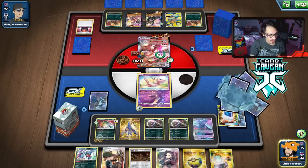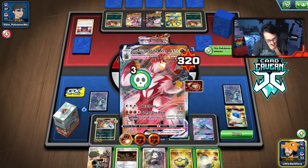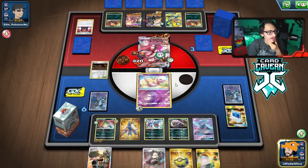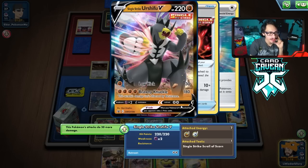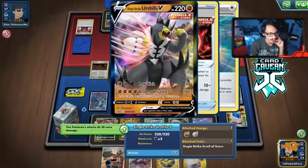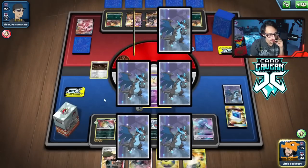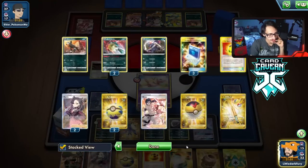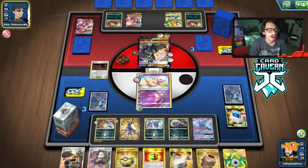We hit the Urshifu for 30 — they can just knock me out with Furious Anger, so we have to make them find the KO on my Mew. Recycle Energy and Urn are good. Rocky Helmet. I think we're still going to lose this game — we missed a crucial turn of knocking them out because we couldn't find Toxicroaks. I could have researched instead of playing Karen to probably find Toxicroak, but I didn't want to risk it.